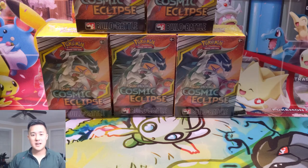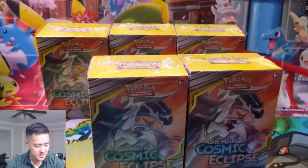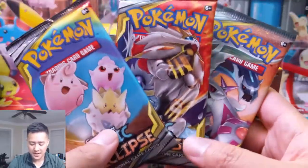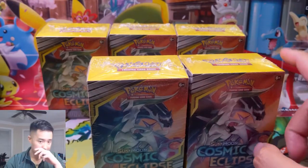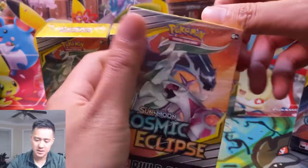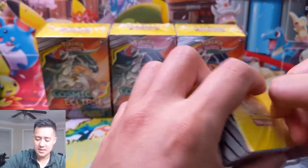What is up, I'm a Wanted Turtle and today we have more Cosmic Eclipse. We attended a pre-release and we're going to be opening up two of these build-and-battle boxes — four packs each — plus three more packs of Cosmic Eclipse, so a total of 11 packs. We're also going to be looking at the starter build-and-battle decks that come with them.